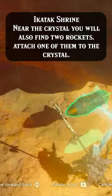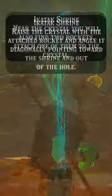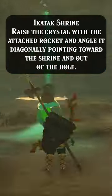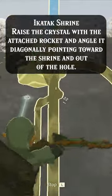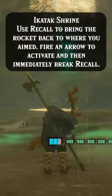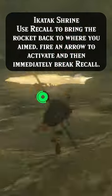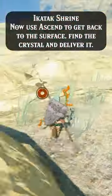Attach one of them to the crystal. Raise the crystal with the attached rocket and angle it diagonally, pointing toward the shrine and outside of the hole. Use Recall to bring the rocket back to where you aimed, fire an arrow to activate it, and then immediately break Recall.